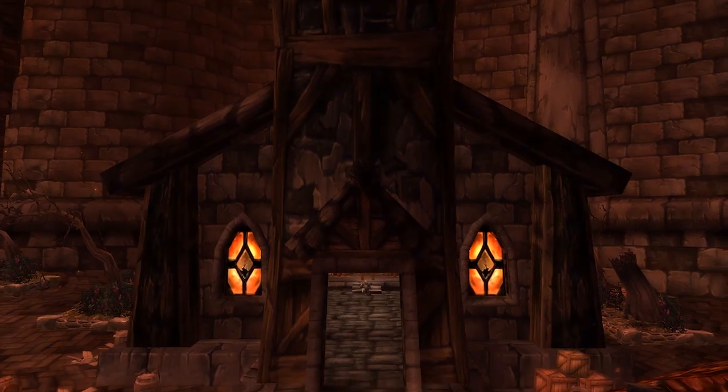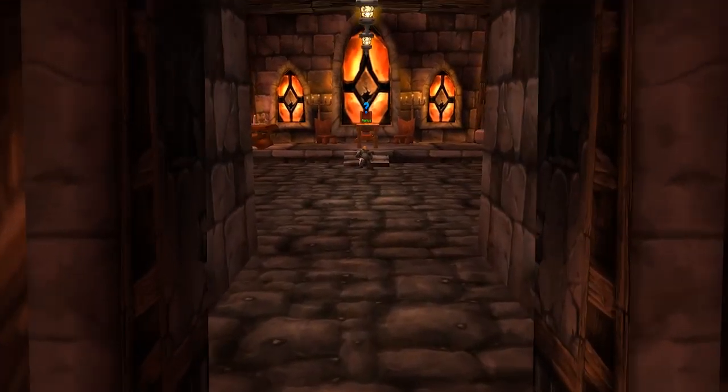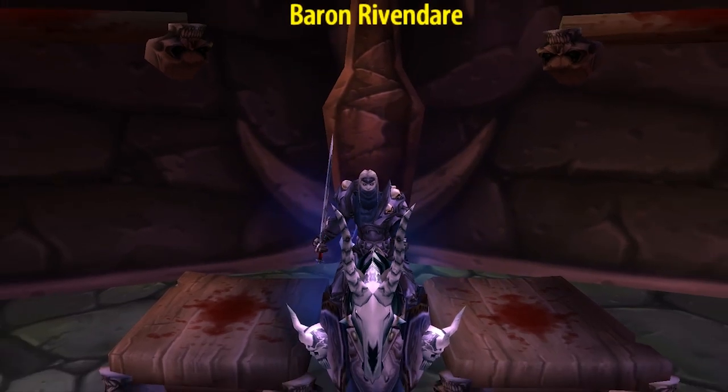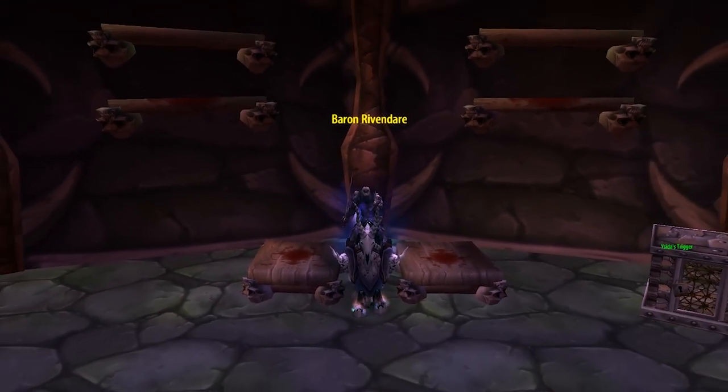After that, return to the Undead side of Stratholme near the side entrance, and you'll see a chapel. Inside, an NPC named Auriel will be there. Give the Medallion to him, and then you'll be required to kill the final boss of the Undead side, which is Baron Rivendare. Kill Baron, and you'll be rewarded with this ring.